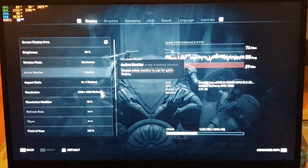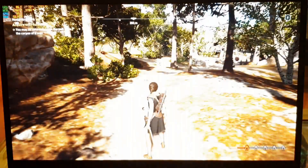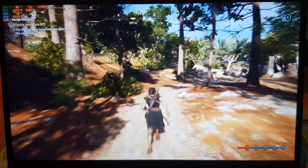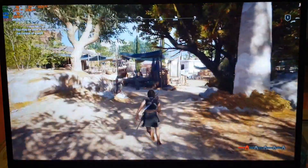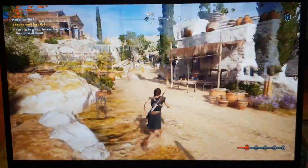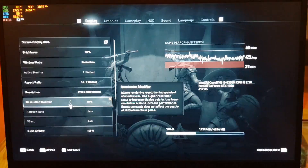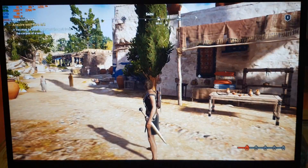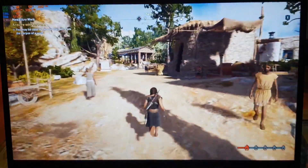Getting 48, 49, 47. We need to bring down the resolution modifier a bit more — let's try 60%. Getting 48, 49, 50, then dropping to 40, 38. The moment you come into certain areas you really can't hold steady. Reducing the resolution modifier even further, the game has started looking really bad.